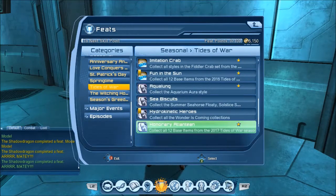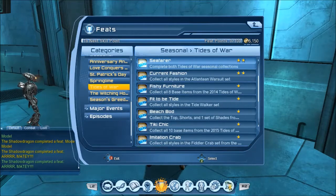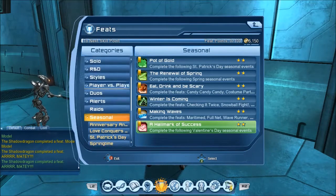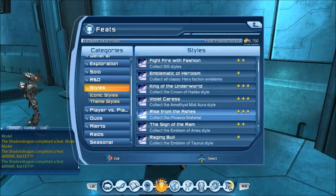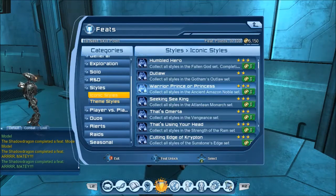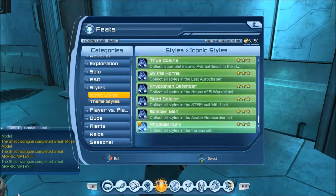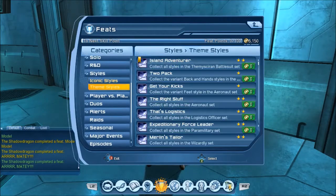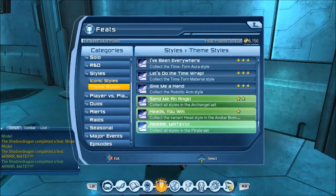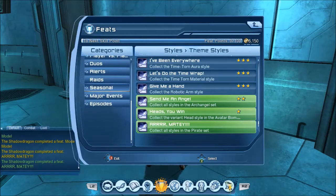Tides of War — the new ones are at the bottom. So this is the 12 base items feat. The pirate feat is not here. Is it under styles maybe? It should really be under seasonal. It really shouldn't be iconic, but you never know — gotta check. Probably a theme style. It's under theme styles. Okay, so back to seasonal.